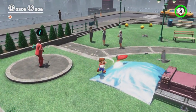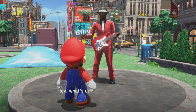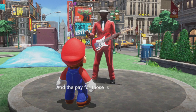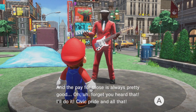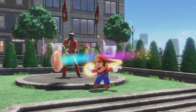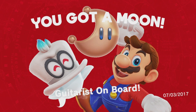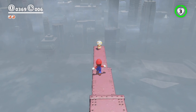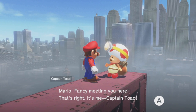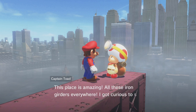You'll have to explore each world and level to find the power moons that power the Odyssey ship and unlock more kingdoms to visit, before eventually putting pay to Bowser's plans. But there's no prescribed order to these, and many are simply hidden away as little collectibles. You might spot one inside a metal girder and have to find a way in, there might be a minigame, or you could simply bump into a familiar face such as Captain Toad. Grabbing a moon no longer ends the level and sends you back to the beginning either, letting you carry on exploring.